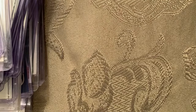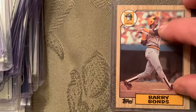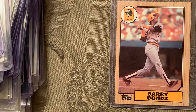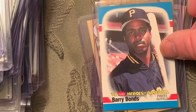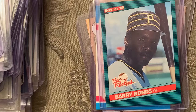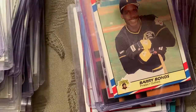Number 73 is the 1987 Topps rookie of Barry Bonds. I'm going to try and speed it up here. There's a Fleer Heroes card and the '86 rookies Barry Bonds which didn't make the list. I just kept pulling Barry Bonds after Barry Bonds — I got a bit crazy with it.